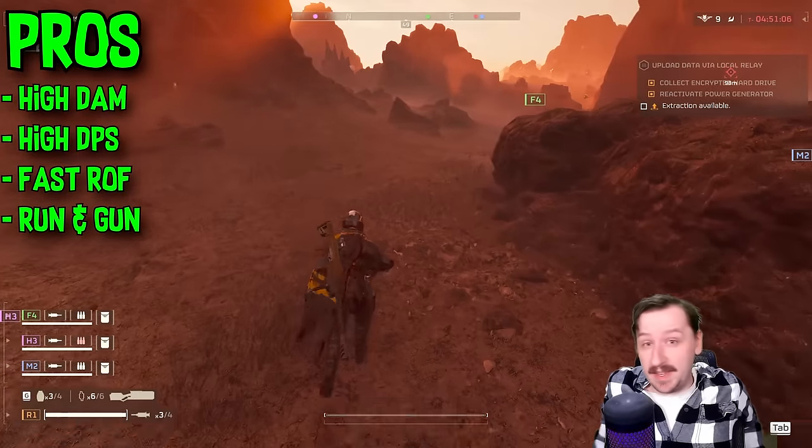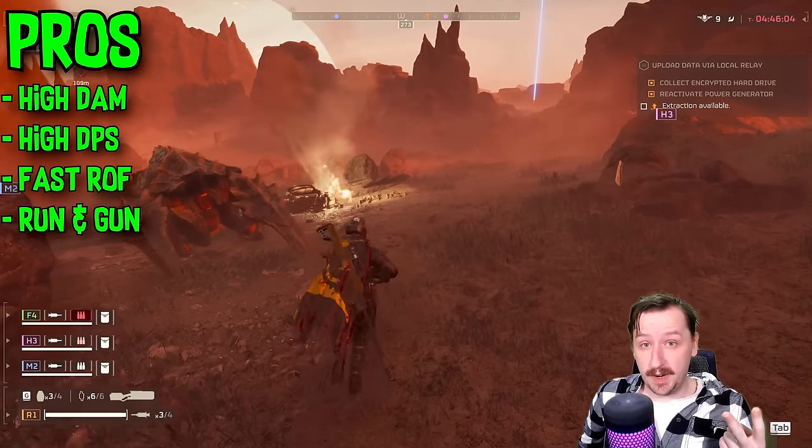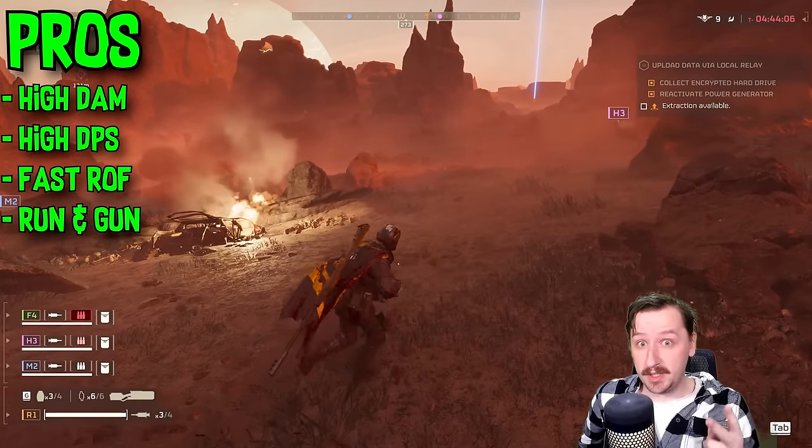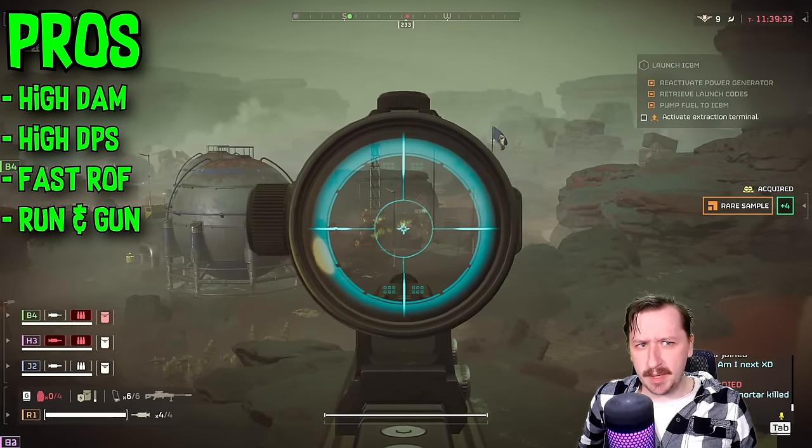For the general pros of the Anti-Material Rifle: it does really high damage and really high damage per second. It actually shoots very fast, and so long as you're targeting weak spots, you can kill enemies really, really fast. This also one-shots any of the spitting bugs like the Bile Spewers and Regular Spewers.